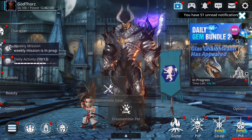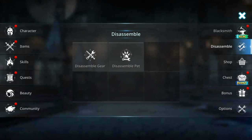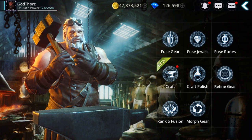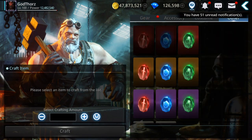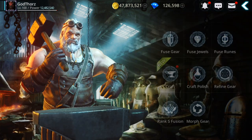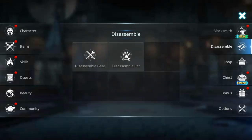Let's go to Blacksmith → Craft → Other. The maximum I can craft... oh, I need one more. I need just a couple more Shiny Asteria — about two more.